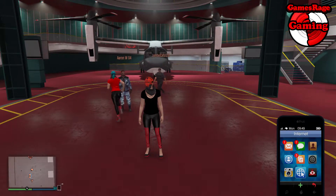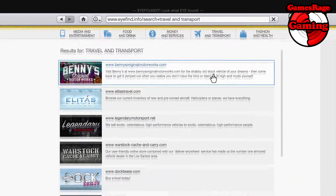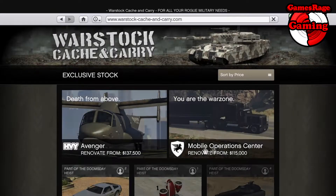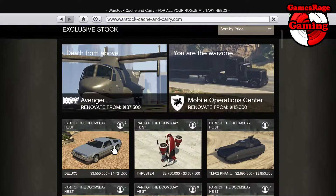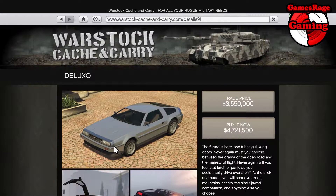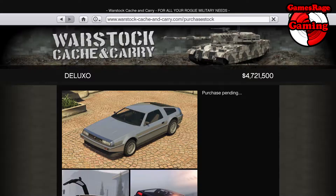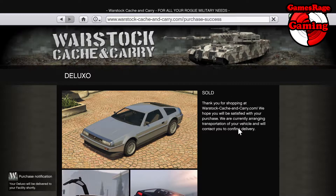Hello guys and welcome to another video by GamesRagerGaming. In this video today I'm just going to be showing you a quick review of the new Deluxo, which is basically the flying car in GTA 5 Online. This is a brand new car in the Doomsday update and can be bought from the Warstock website. I'm just going to go ahead and buy one now — 4.7 million for this car.